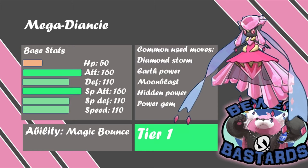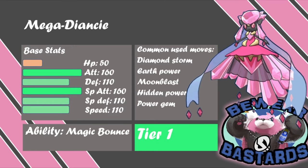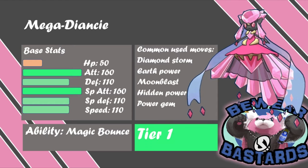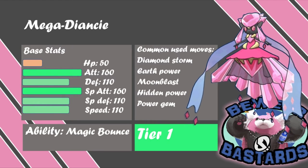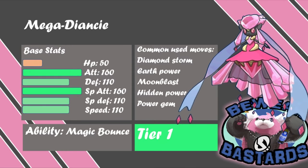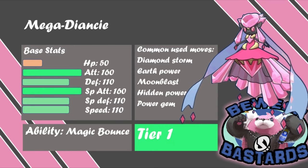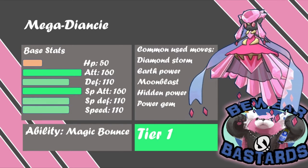It only needs its two main stats to chunk a lot of opponent's teams. Diamond Storm is a great move because you can get a double increase in Defense, which is great. Moonblast just hits hard. Power Gem if you want to go special. You've got Rock Polish and Calm Mind. Mega Diancie is one of those Pokemon that are just great. The only downside is its base HP, but overall as a sweeper after you've taken care of scarves and stuff, Mega Diancie is a great pick.